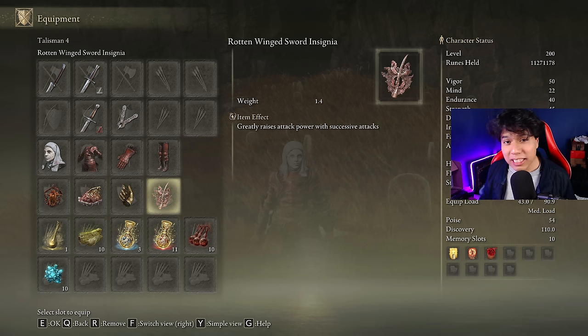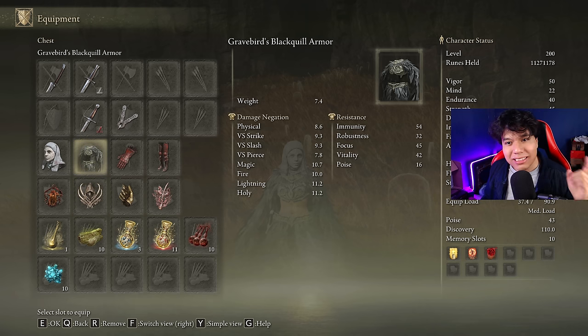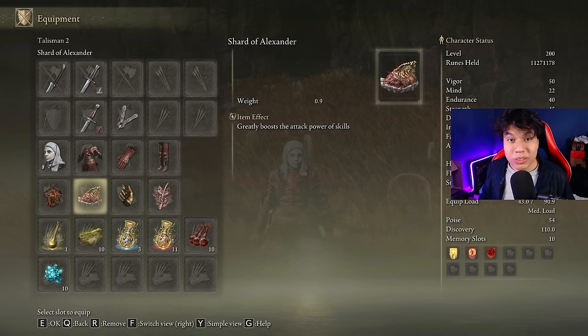If you are missing one of these talismans, you can use the Claw Talisman as well if you are not going to use the skill, but in that case I recommend you to use the Power Stance moveset of the weapon and replace the Rakshasa's chest for the Grasper's Blackflame armor. This way you will get the most out of the Power Stance jump attacks. Both combinations are great — in some scenarios it will be better to use the skill, and in others it will be better to use the jump attacks.